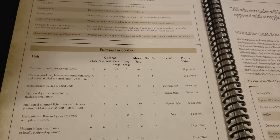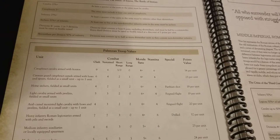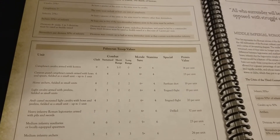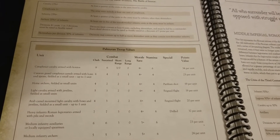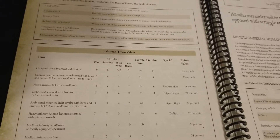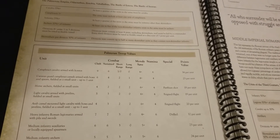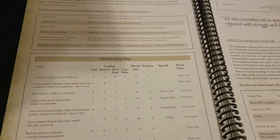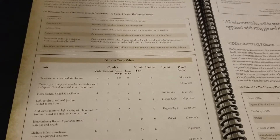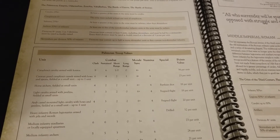We have horse archers in quantity as small units, and they all have Parthian shot — great to have that in quantity. Similarly we have light cavalry with javelins as small units with faint flight, and Arab camel-mounted light cavalry with bows and javelins, so the best of both worlds — also with faint flight. Our cavalry package is pretty solid overall, lots of small units with special rules backed up by heavy-hitting cataphracts.